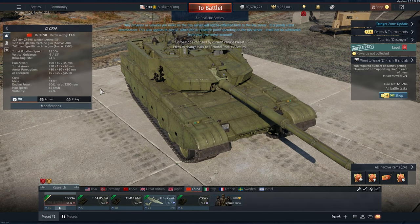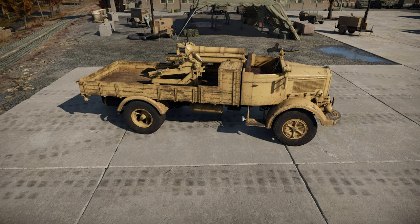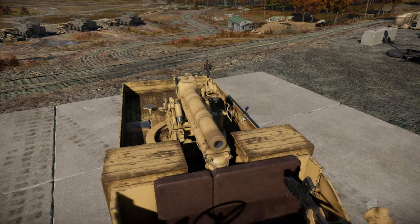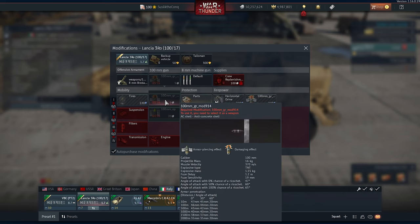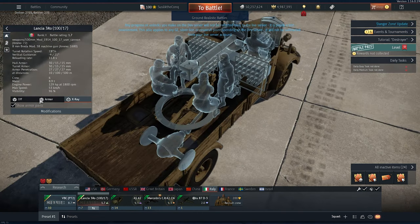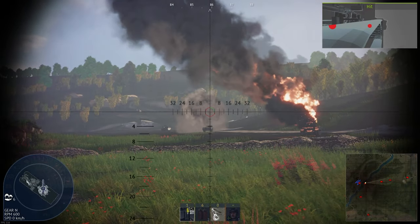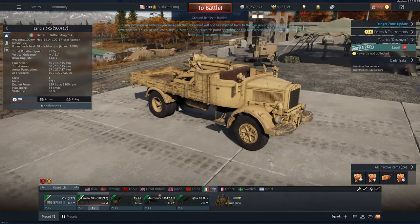1.7 Lancia — legendary, guys. This is legendary, look at this thing. It looks like a pirate cannon. Explosive squash head shell — 70 millimeters of pen, more penetration than this thingy, and you can take 72 of them. Where do you even store them in these little boxes? Bam!